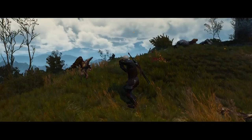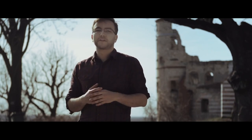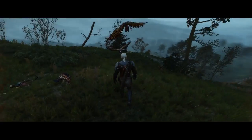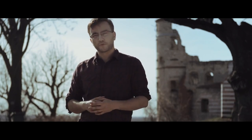Harpies are vile feathered creatures that fly around and circle you. The only way to deal with them is first to bring them down, and that's where your Aard spell comes in handy — a sort of compressed air that will bring them down to the ground where you can finish them with your sword.